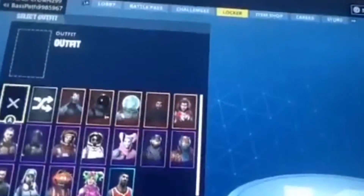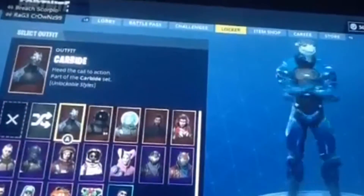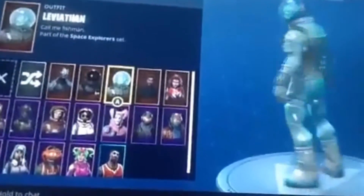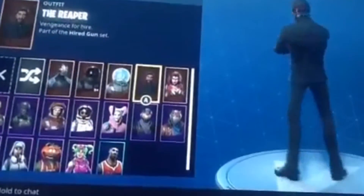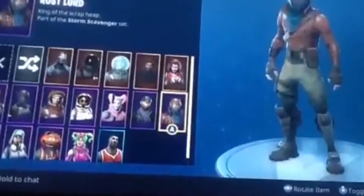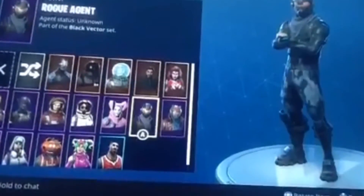First we got just the default, we got the Carbide, almost full armor, Dark Voyager, Leviathan, Reaper, and we got the Valor. Moving on to Season 3 — we got the Rust Lord.